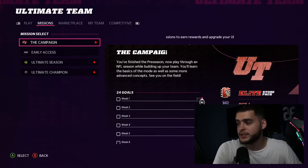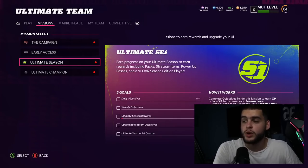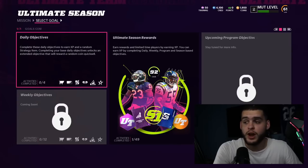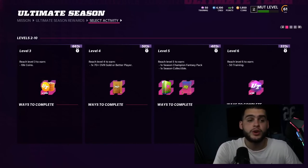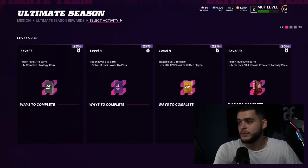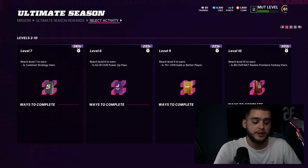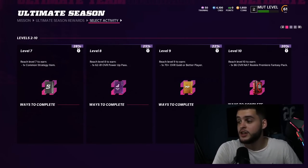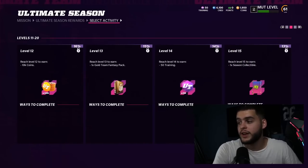Then go over to Missions and check out Ultimate Season, where you can get more free players. At level 5 you earn a Devon Hester or Junior Seau — you can select one — that's a fifth free elite once you power them up, which is free to do. At level 10 you get a free Rookie Premiere, so you can get your Jamar Chase or Kyle Pitts. That's six total free elites.